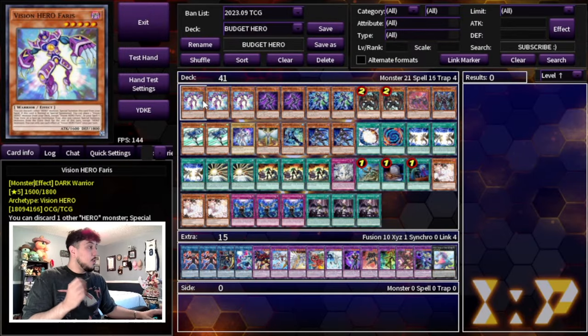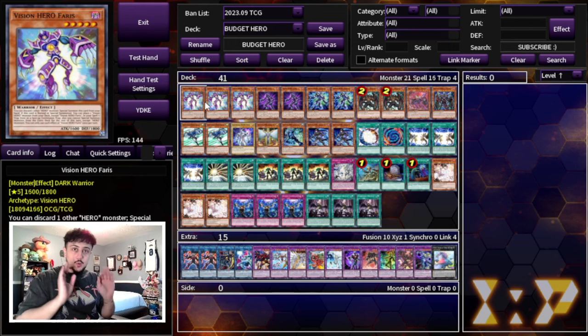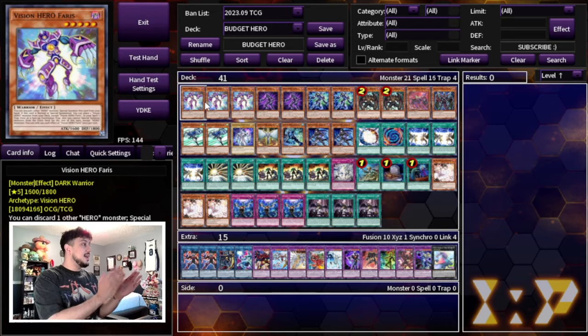Getting into the deck, it was pretty tough to get it into the hundred dollar budget because historically Hero cards are typically quite expensive. You might notice we're playing a lot of staples, and thanks to the Rarity Collection we can play a lot of those at a budget. The expensive cards in the deck are actually the Hero cards — funny enough we got it to a hundred dollars, right at a hundred and 19 cents.